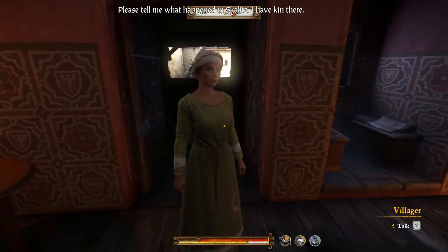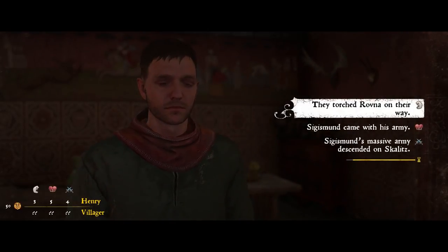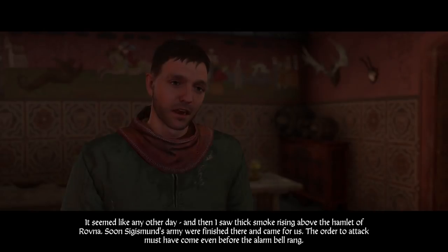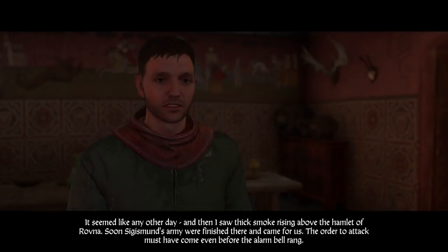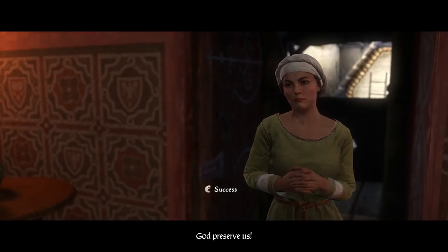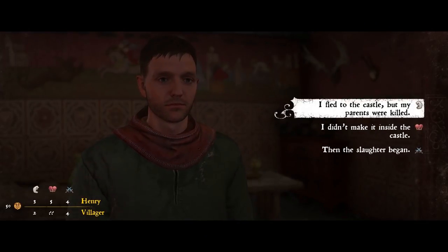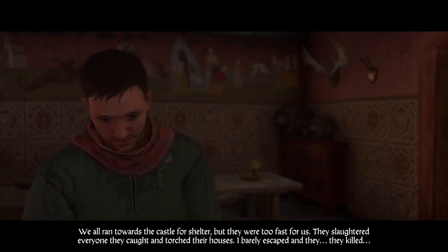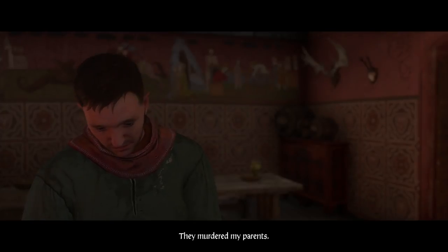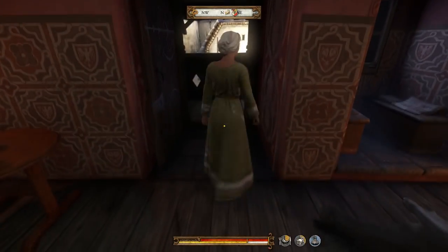Please tell me what happened in Scalets — I have kin there. I don't want to talk about Scalets. No, let's talk about Scalets — it was awful. They torched Ravna on their way. Sigismund came with his army. It seemed like any other day, and then I saw thick smoke rising above the hamlet of Ravna. Soon Sigismund's army finished there and came for us. I fled to the castle but my parents were killed — I didn't make it inside. They slaughtered everyone they caught and torched their houses. I barely escaped and they murdered my parents. God bless you, boy — I'm terribly sorry for your loss. I wonder what happened to our girlfriend Bianca.